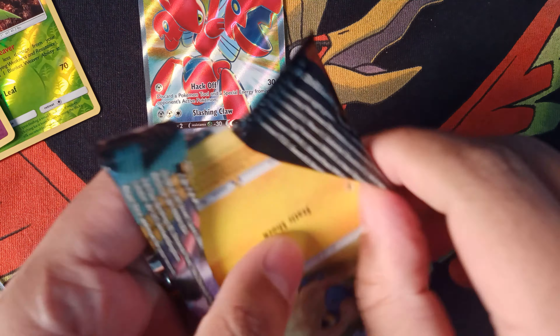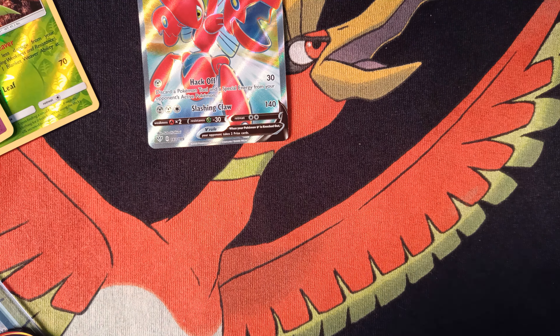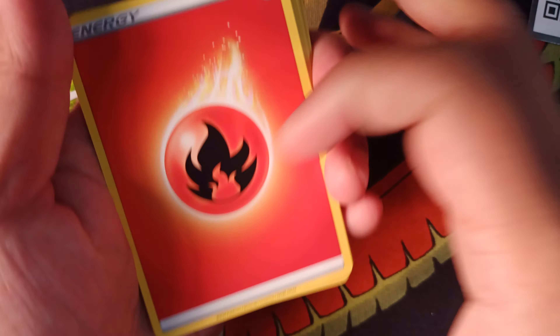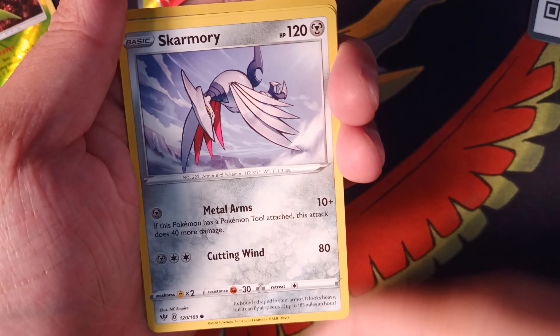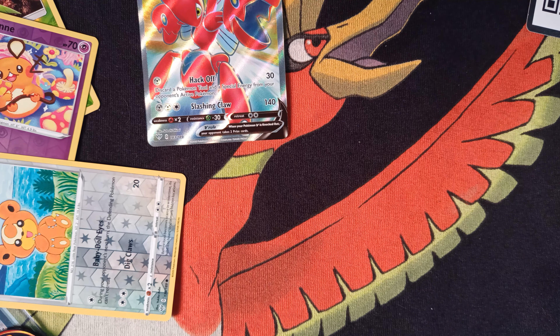Darkness Ablaze and Champion's Pack. I just completely shredded that pack. Here's your code card. Anything shiny is fine. And... Teddiursa. Okay, cool.